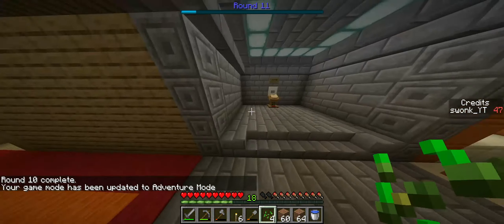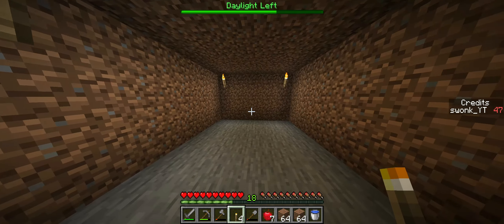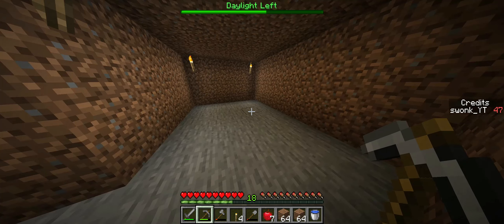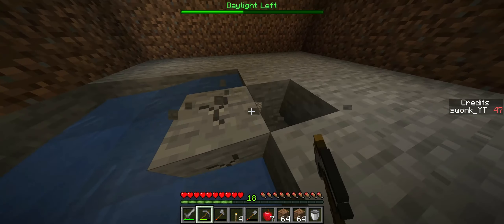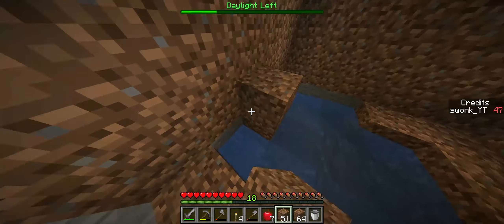We have completed round 10! On to round 11: two medium slimes, eight zombies, and four skeletons — I don't think that'll be any sort of issue. Let's just keep on mining down here. The only reason I really want to make a carrot farm is just kind of to make my brain happy if I have potatoes, carrots, and wheat. But carrots aren't a good food source and I won't need them for pigs since I have potatoes, so I think I'll just make a wheat farm instead. We only have a hundred waves and then it's over, so I don't want to spend my time doing useless things, and I don't think I'm really going to decorate anything.